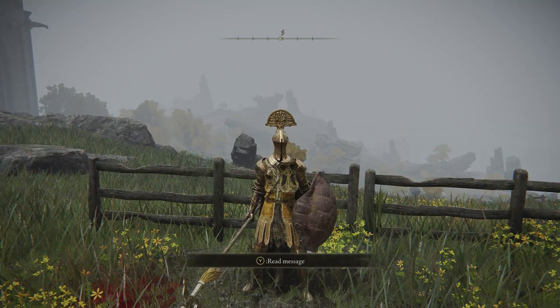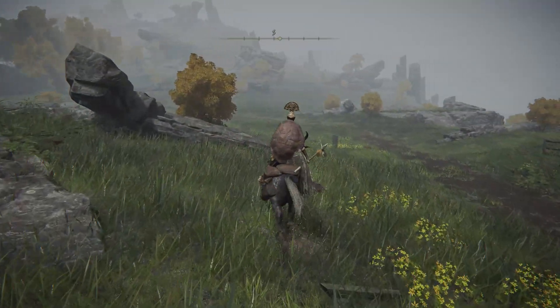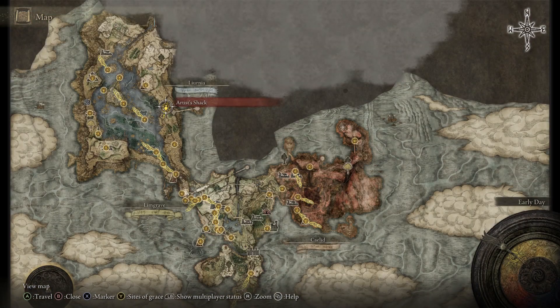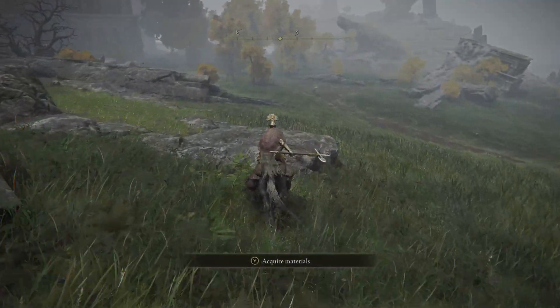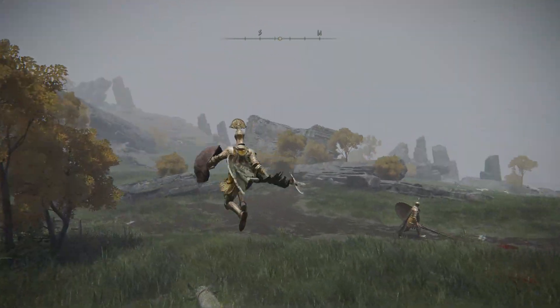This is how we kill the Great Knight. We are currently right here at the Artist's Shack in the Liurnia area. You know the Golden Knight I'm talking about — the one that you all tried to fight and you died — just roaming around with that great shield, the sword, and the lightning powers.